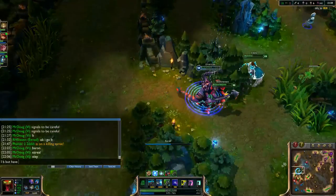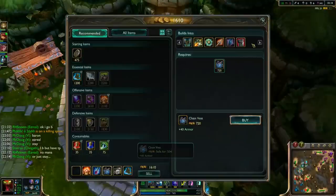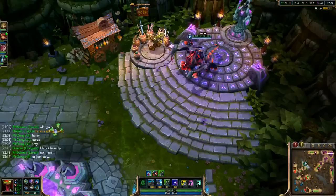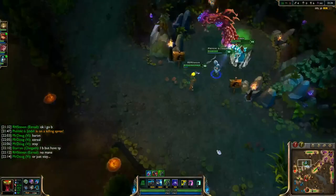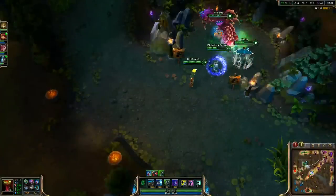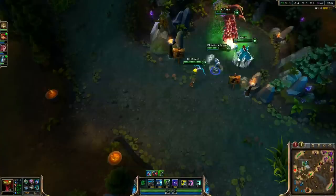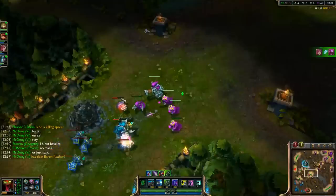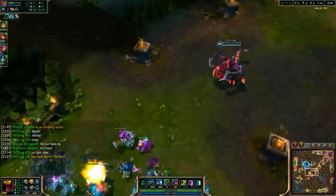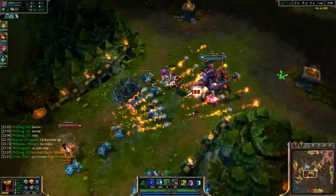I can just TP back if they need me, but I don't think they will. I now have 170 armor. Maybe I should've got magic resist, but no one on their team is strong enough to pose a threat, so it just doesn't matter. Vi is just so strong right now — Vi has just played spectacularly, so it all works out.